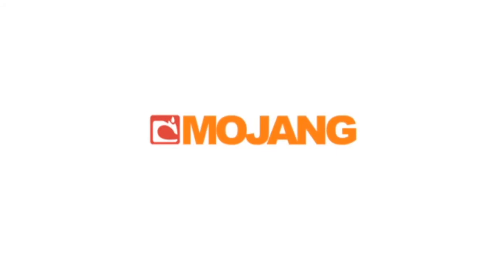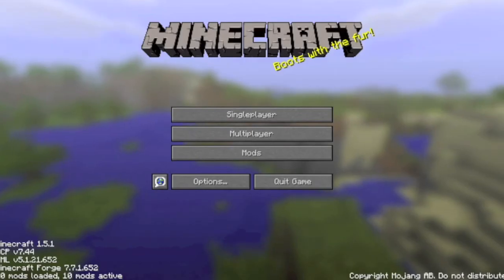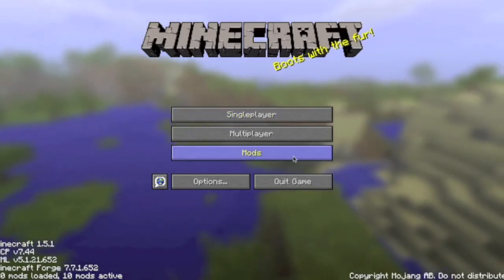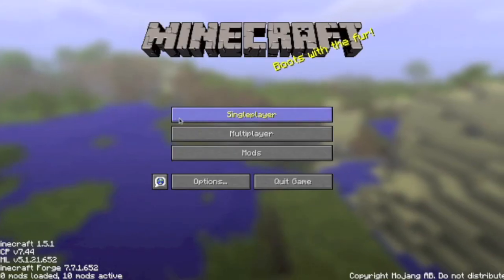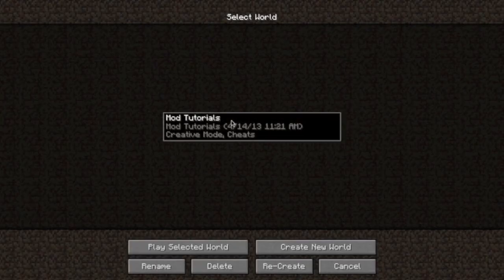Right there. Okay, so we're in here — 10 mods. Let's just verify: Industrial Craft 2, BuildCraft, Minecraft Forge, my loader, Minecraft Cooler Packet. Let's get into my tutorial world just to verify that everything is there. Yeah, everything is there.